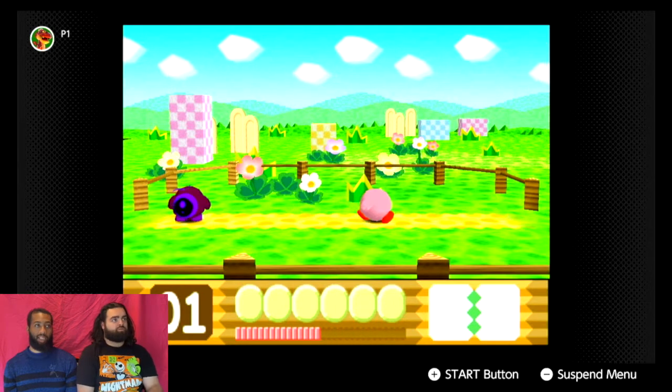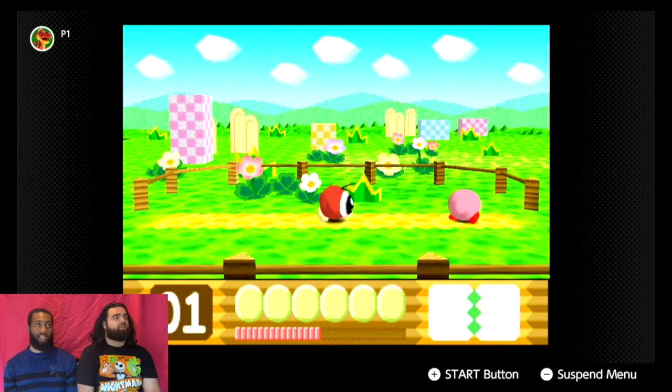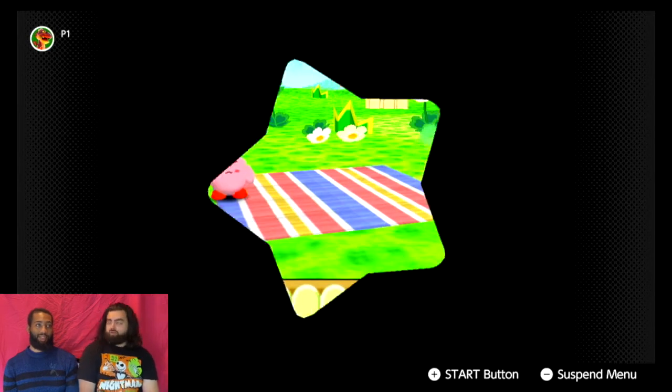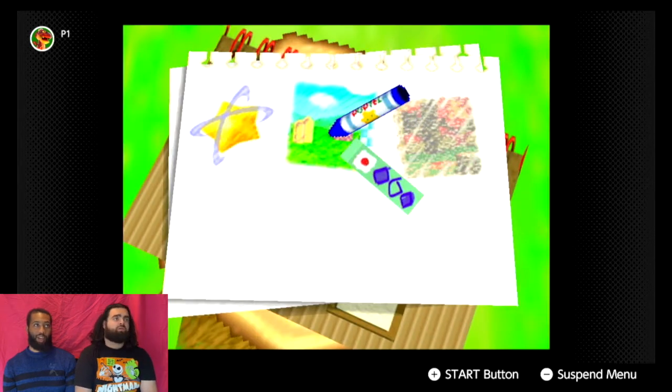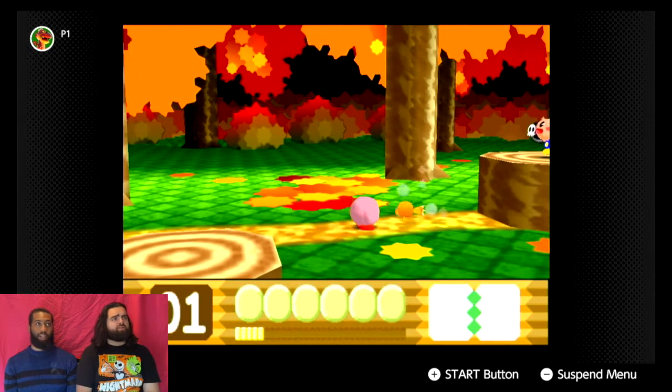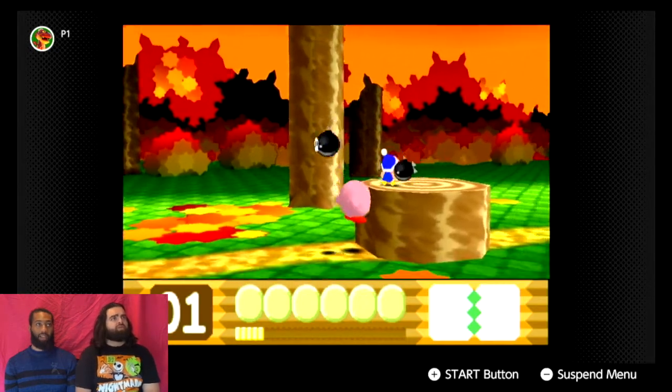There's a small mini-game here. You got a maxim tomato — those are from Kirby. We missed the shard; you can see that's like the scoreboard. Let's do one more level. Oh nice, it's autumn now — pretty good contrast. I really like the way this looks.